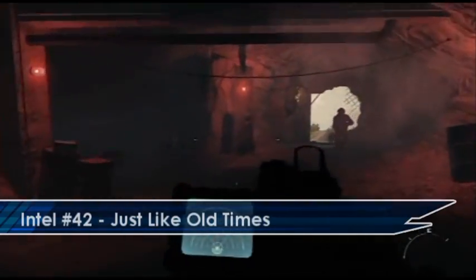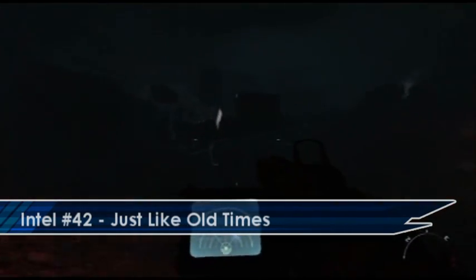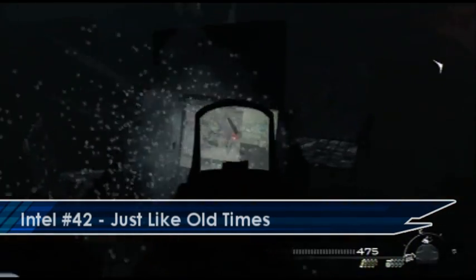To get your forty second Intel, instead of just running out of the cave go over to your left and you'll see the Intel right in front of you.